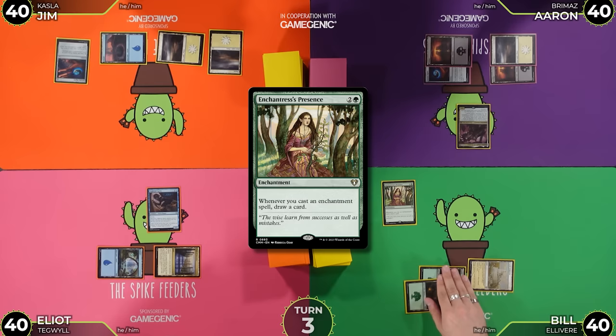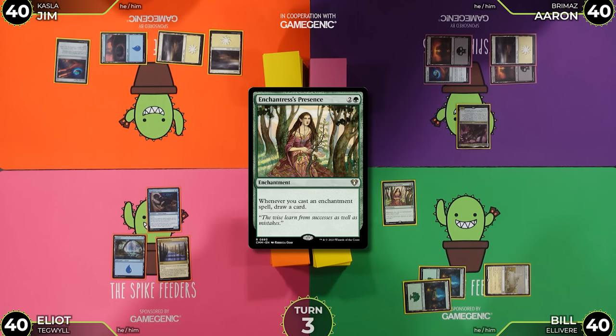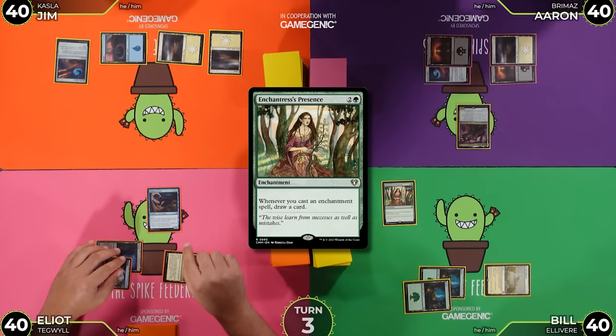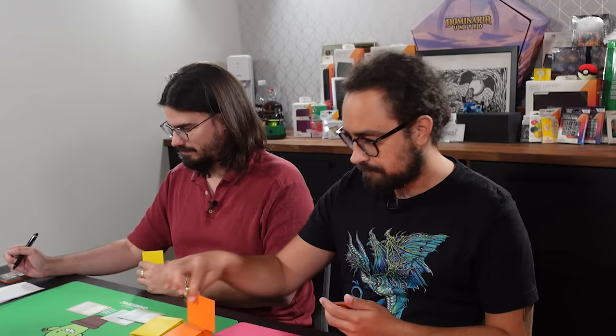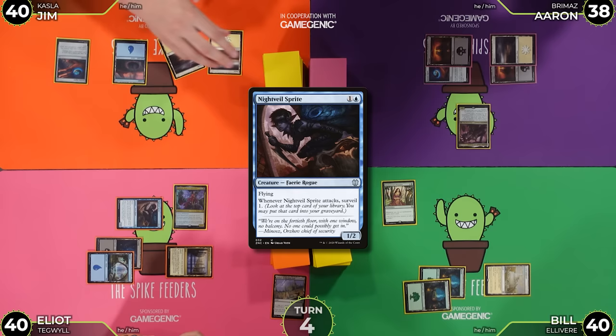I'll untap, draw the card I scryed earlier, play a basic Swamp, and cast my Commander Tegwil, Duke of Splendor. This is three mana, two-three, Flying Death Touch. Other fairies I control get plus one, plus one, and whenever another fairy I control dies, draw a card and lose a life. I'll go to combat. On attack, trigger — I Surveil, and Temple of the False God can get its face out of here. It attacks for two because of my Lord Commander. I'll pass the turn.